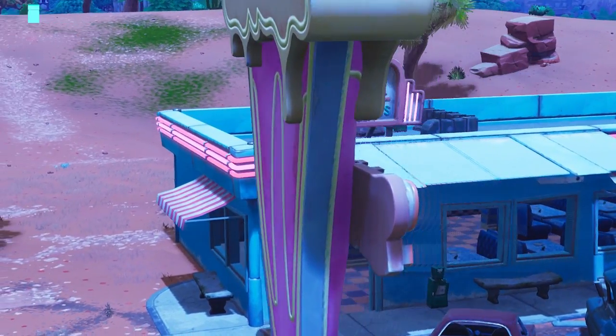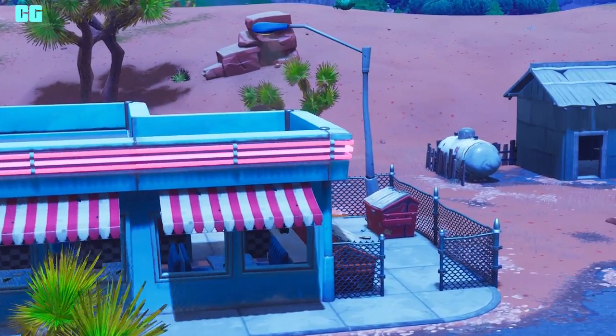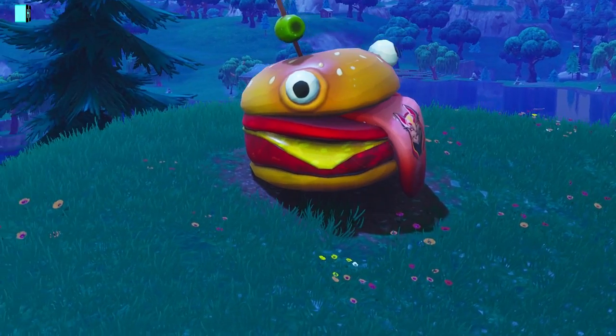There's so much stuff in the desert and also the ATK buggy spawns there. They also spawn at the golf cart area, which we'll get to later. The Durr Burger is found safe and sound on the Battle Royale map — it's near Loot Lake.